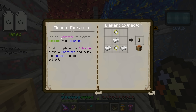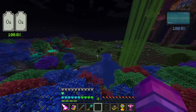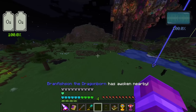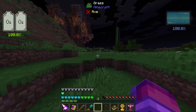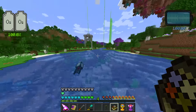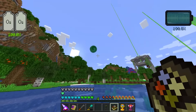The base element extractor extracts elements from sources. Elemental sources are found in the world as little orbs. I don't think they illuminate the ground, but they might be easier to spot in the dark. They can be a little hard to find; you're most likely going to encounter them as you're walking around the terrain. I'll see if I can find one nearby.